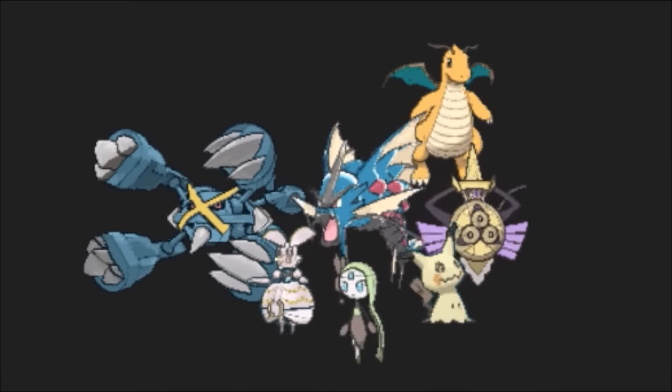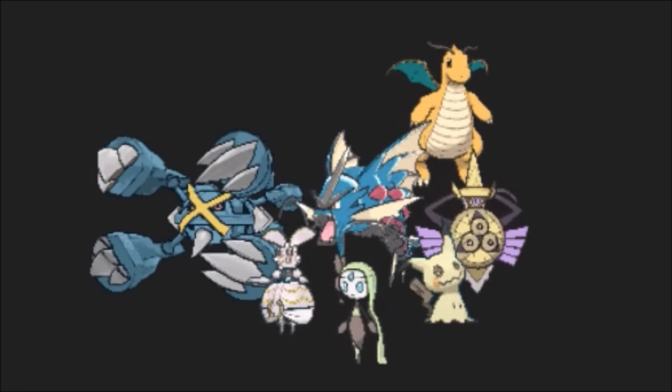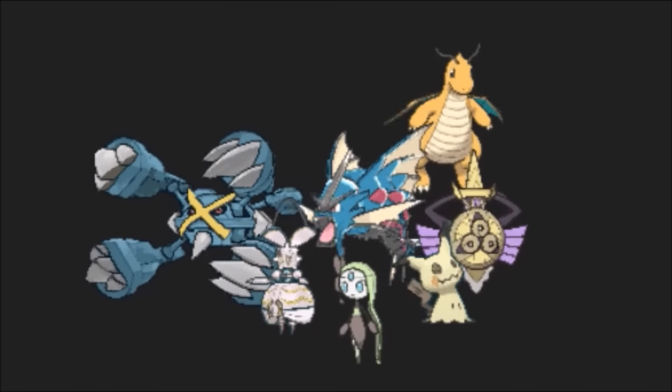Bulky Offense: these slower Pokemon are bulky enough to tank a single hit from most Pokemon, then retaliate with their own powerful attacks. Bulky offensive Pokemon often carry stat boosts or priority attacks to make up for their speed.